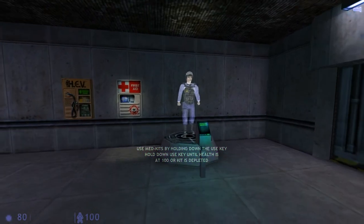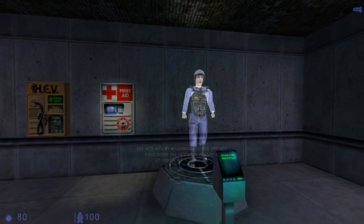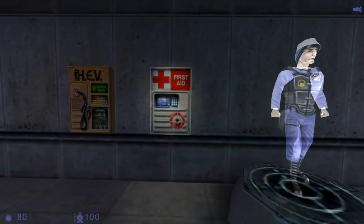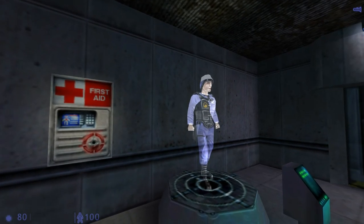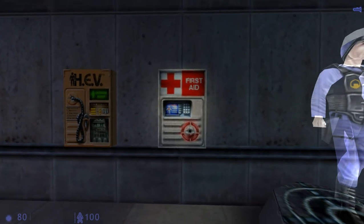You'll find medical kits like this one throughout the Black Mesa Research Facility. To restore your health, walk up to a med kit, then press and hold your use key. Your health will recover gradually until you're at full health or until the kit is depleted. Once the light goes out, a med kit cannot be reused.